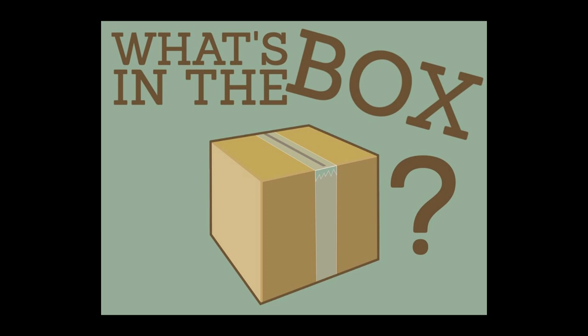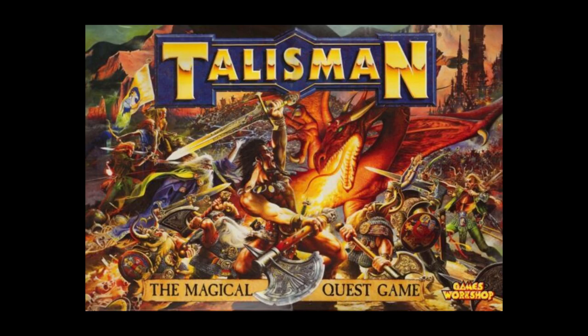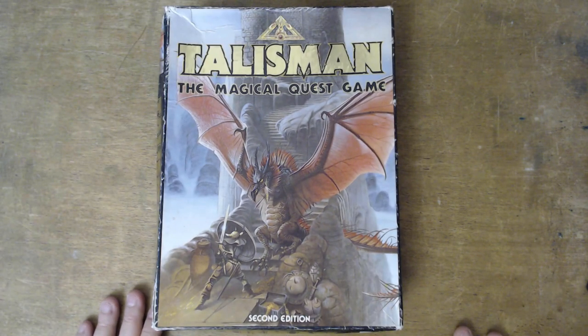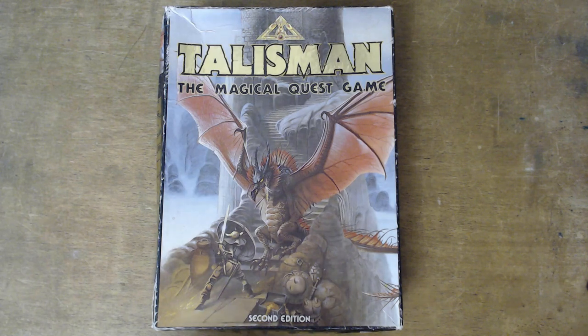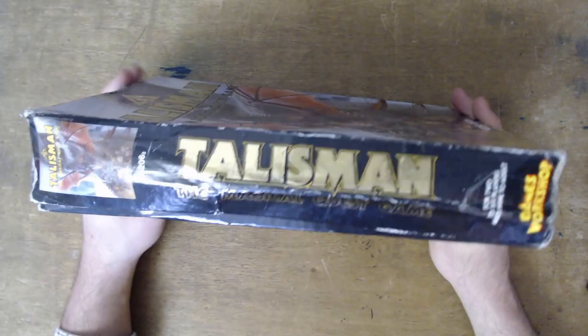There are many editions of Talisman, so I thought we'd have a quick look through the second, because the first and the second are much the same, then the third and the fourth edition. Here is my old battered Talisman second edition box, and inside it does contain quite many expansions — I think it's the adventure one with the character sheets in — and we'll cover the expansions later on. This is a well loved and well worn box.